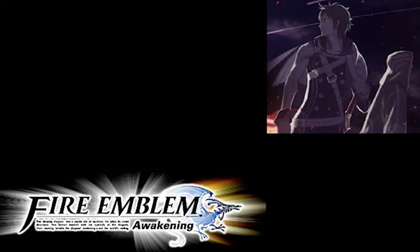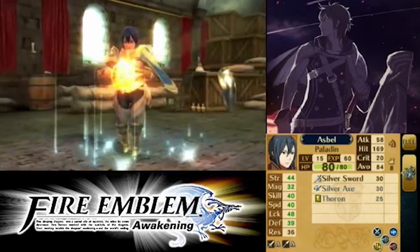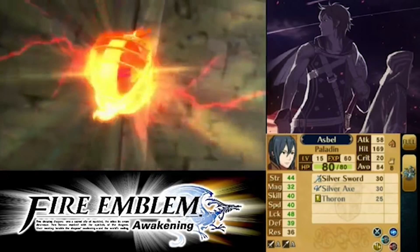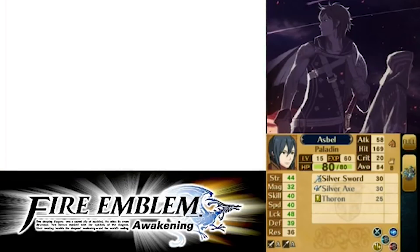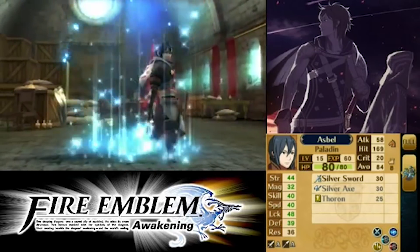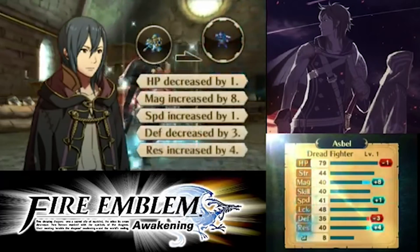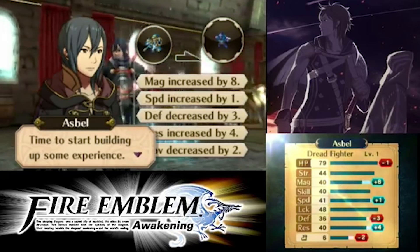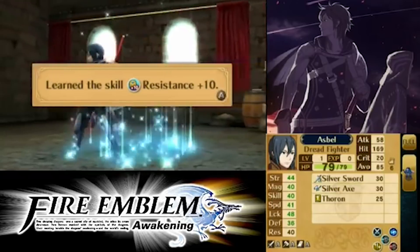The next appearance of DLC classes came in Fire Emblem Awakening for the 3DS. This game had two DLC classes that could be unlocked using special items received in downloadable levels. These classes were Dreadfighter, making its first appearance since Fire Emblem Gaiden, and Bride, an original class for the game. Dreadfighter added another hybrid class to Awakening, allowing units to make use of swords, axes, and magic. It also boasted some powerful skills: Resistance Plus 10, and Aggressor, which is the precursor to what Deathblow is in Three Houses.